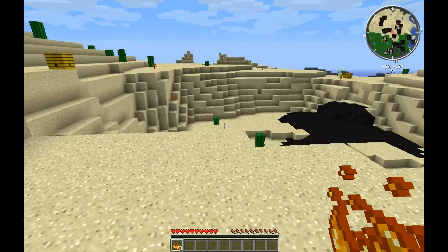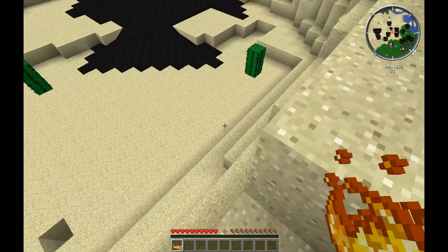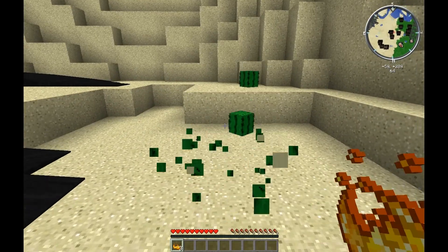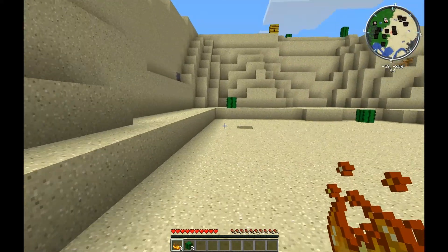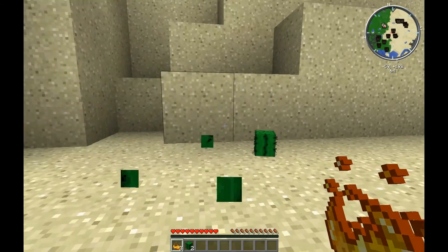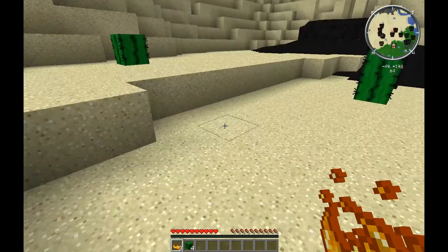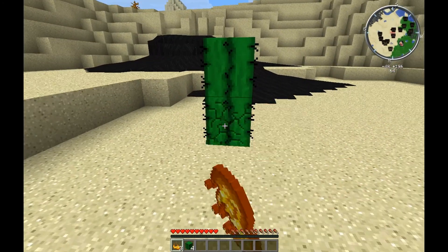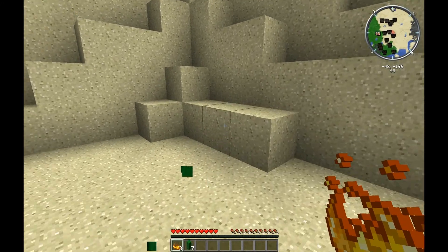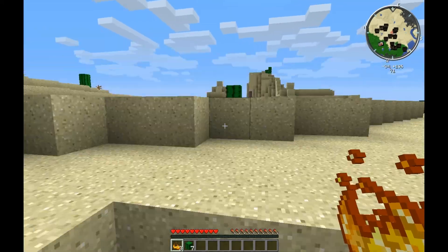Just going to gather some stuff here. We have Advanced Machines, which is for Industrial Craft. We have Advanced Solar Panels, also for Industrial Craft. We have a brand new mod called Applied Energistics. For those of you that have been playing Minecraft for a long time, you might remember Logistics Pipes. Applied Energistics is basically Logistics Pipes in a brand new version.